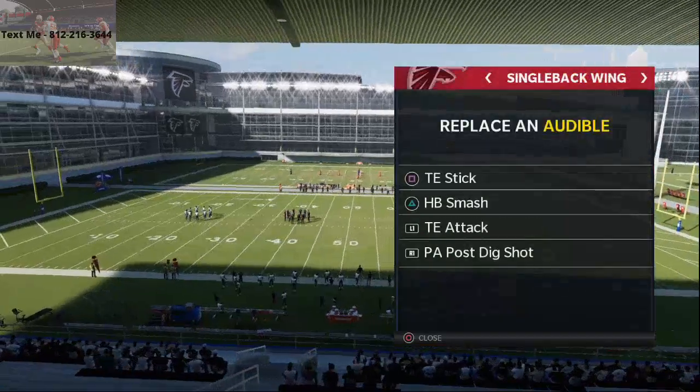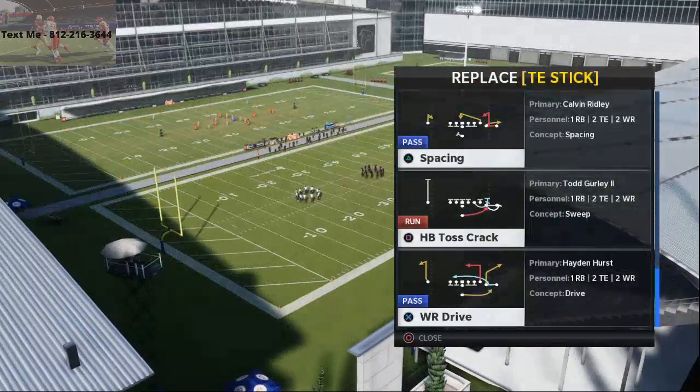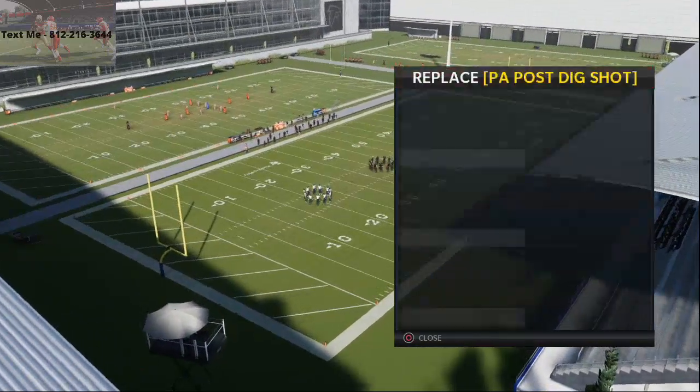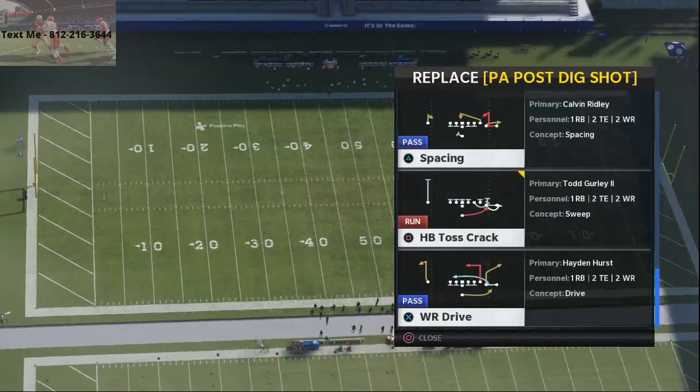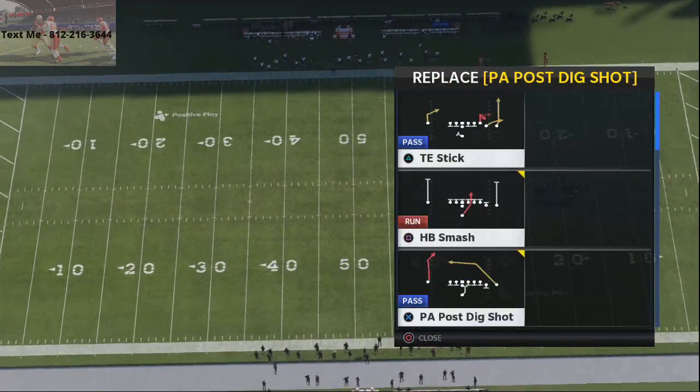Single back wing is going to be another one of those formations. I like the HP toss crack, HP smash, and then I like the PA post dig shot as well as the tight end attack. You can also put the HP dive in there.